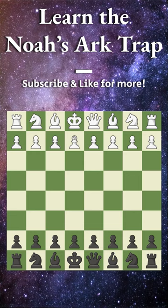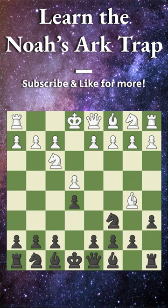The Noah's Arc Trap comes after pawn to e4, we play pawn to e5, knight to f3 attacking, knight to c6 defending, and now bishop to b5 — the Ruy Lopez. We play pawn to a6 and attack the bishop, they back it up to a4, and now pawn to d6, solidifying our center. White then strikes in the center with pawn to d4.